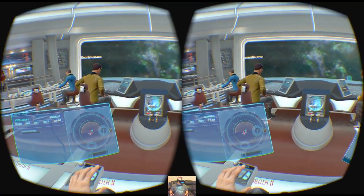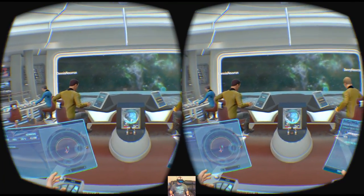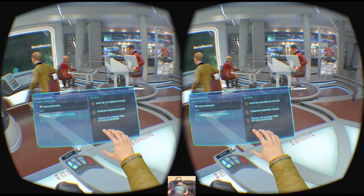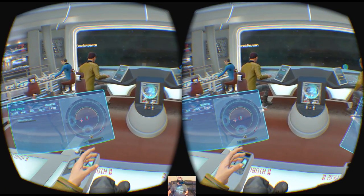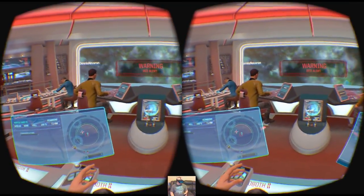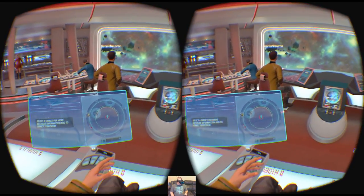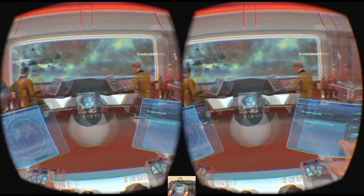Let's go ahead and take that buoy out — it's marked as hostile. It could cause direct damage to the ship. Helm, bring us about. I need to turn a bit away from it, otherwise there would be an impact. Turning around — firing torpedoes on its way, sir. Mark one buoy gone. Let's go ahead and set a course for the science vessel.